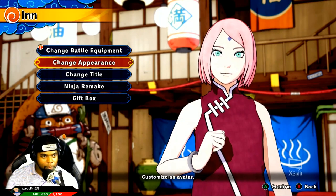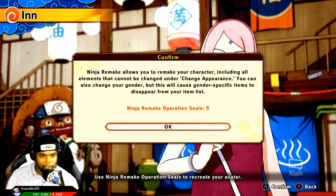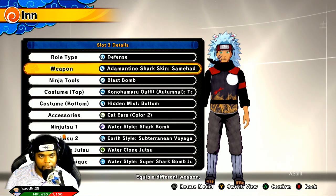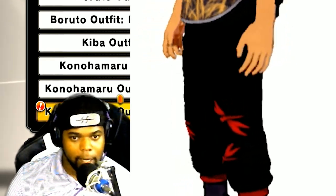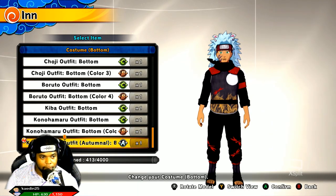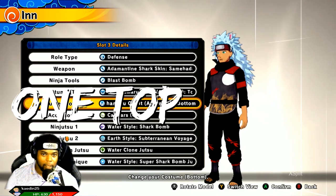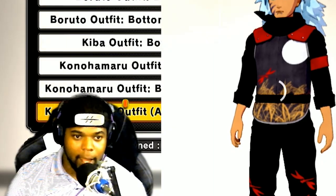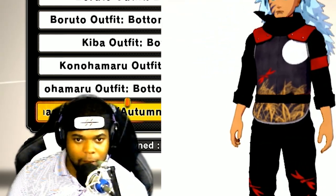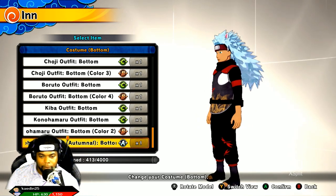I wish I could show you the female version, but I would have to remake my ninja just to show you that. Drop in the comments down below if you want me to show you what the female version looks like and I will do that. Oh, there's the bottoms — they are a collective duo together. I thought it was just one outfit, but it's a collective package. The short reduces ninjutsu cooldown time. It's so dope — if it were a different color, I would definitely rock it.